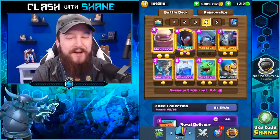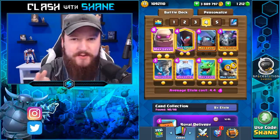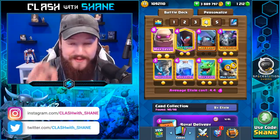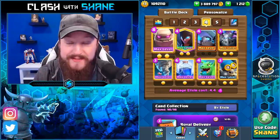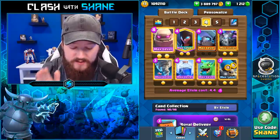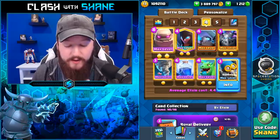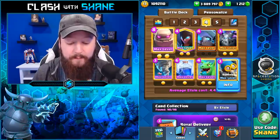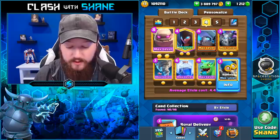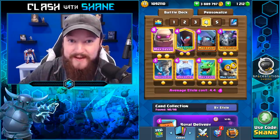Hey guys, welcome back to another Clash Royale video. Today we're going to be doing some end-of-season trophy pushing using this deck right here — one of the strongest and best Golem beatdown decks in Clash Royale right now. It's a 4.4 Elixir Golem Lightning Mini Pekka Bomber deck. Currently it is the most popular Golem deck in the entire game above 6,000 trophies. Absolutely absurd — very strong deck, and honestly on the easier side to play as well.